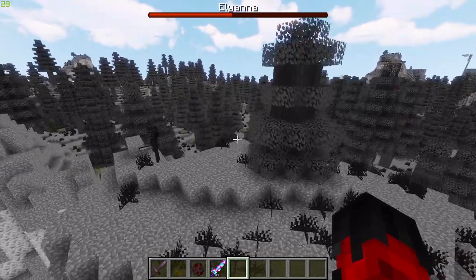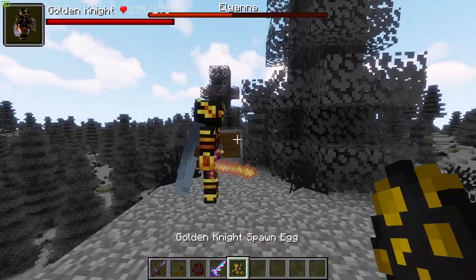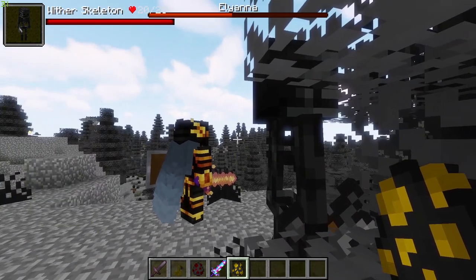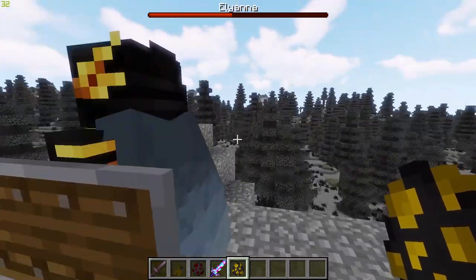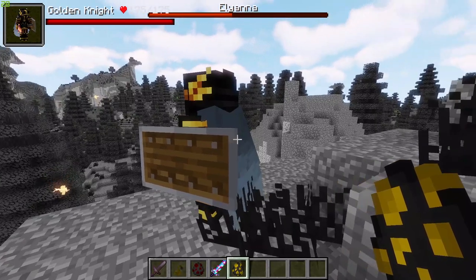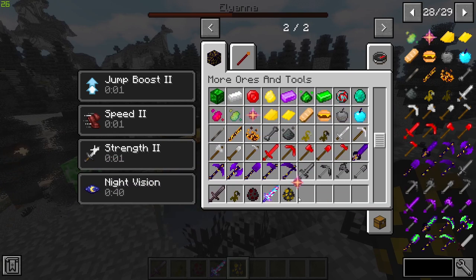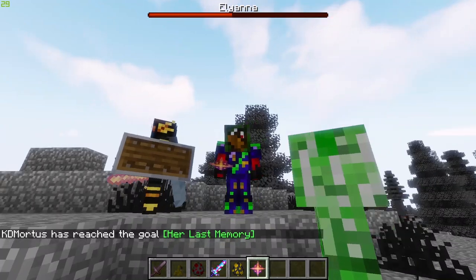I was going to show the golden knight structure but couldn't find it, so here's the golden knight mob instead. I'd call it more of a mini-boss rather than a full mob boss. It's an awesome-looking, very strong knight that spawns in its ruins but can also spawn naturally, though very rarely. It has 175 HP, deals a lot of damage, and can drop gold, netherite rod powder, and its emblem — described as the secret to immortality.